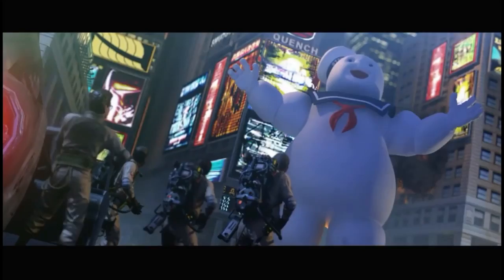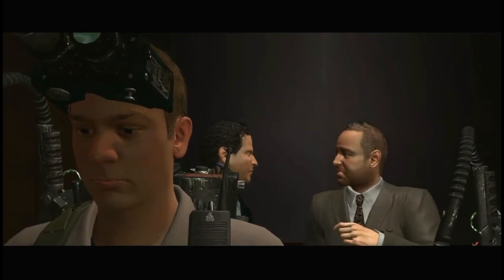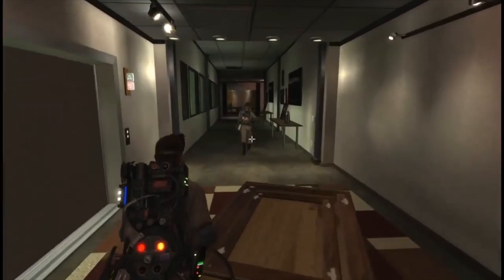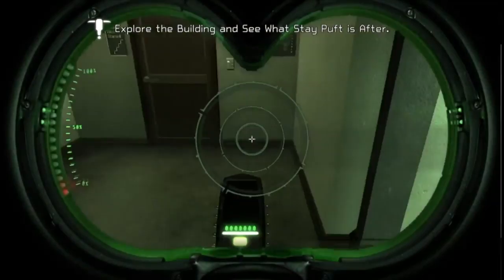Your fellow Ghostbusters basically act as AI partners with you while you're in these levels. You gain different abilities to use with your Proton Pack — the traditional tractor beam used to snare ghosts and put them into traps. Then you get upgrades, like one that does slime and one that does a blue shockwave. Egon gives you different power-ups to help you solve level obstacles and stuff.